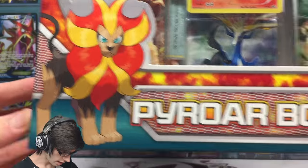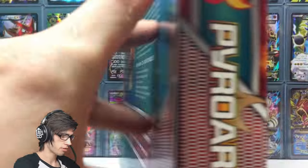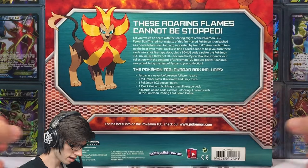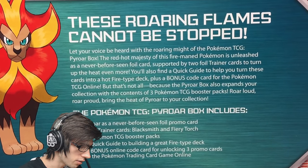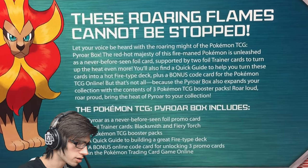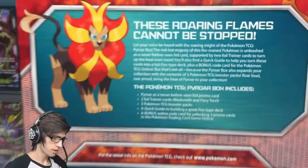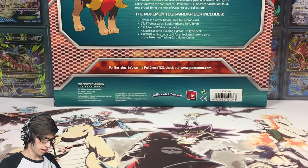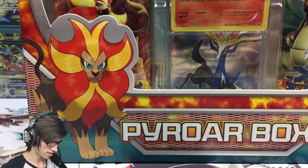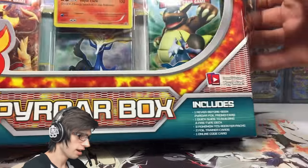On the front here we have the Pyro, it says Pyro box and tells us what it includes - feel free to pause and have a read. On the back it says these roaring flames cannot be stopped, let your voice be heard with the roaring might of the Pokemon TCG Pyro box. Not a bad packaging - very interesting to see Pyro get a box in the TCG merch. I'm guessing that was because Pyro is actually one of the Flashfire mascots, so it's very fitting they made a box for him.